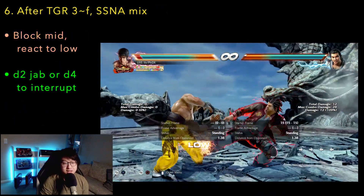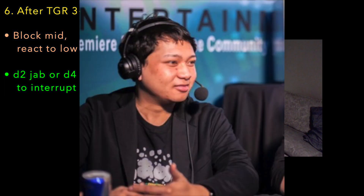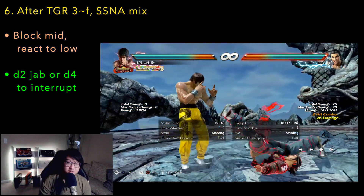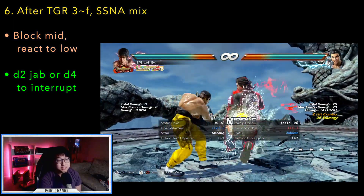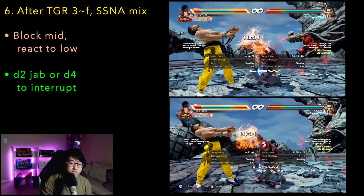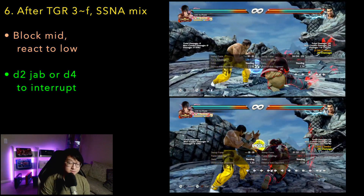Lastly, if Lay does Tiger 3 forward, there's a follow-up mix with sitting snake stance. This tip is directly from PepperBeef2Spicy, so you know it's credible. At the wall, Tiger 3 forward will often be used against characters that only have high block punishers — think Asuka and Leo. Sitting snake in general is best countered by either down 4 or down 2 jab. Another tip: sitting snake 4 is also reactable, whereas sitting snake 1 is not, so you can block the mid and react to the low. Thanks again to PepperBeef2Spicy — he answered my questions on Twitter, helped me out and made sure this video was really comprehensive and complete. Check him out on Twitter, Twitch, and YouTube. He's a super helpful guy and he's a Lay master.